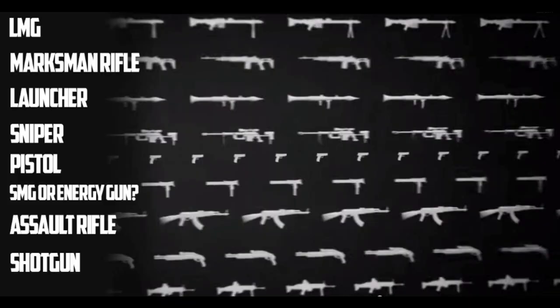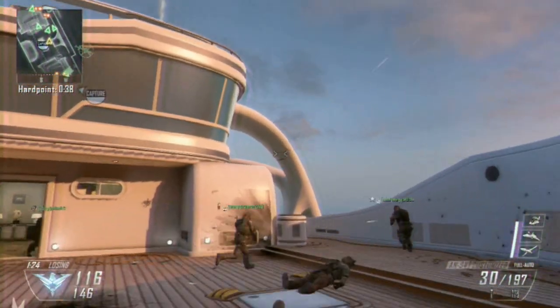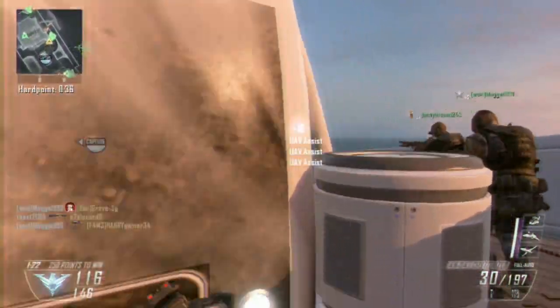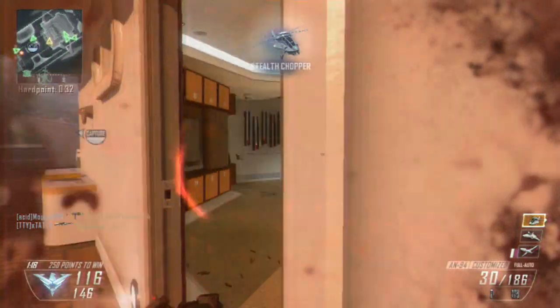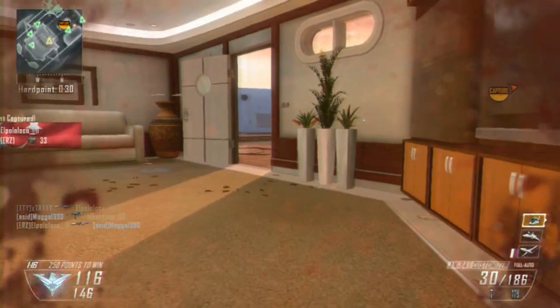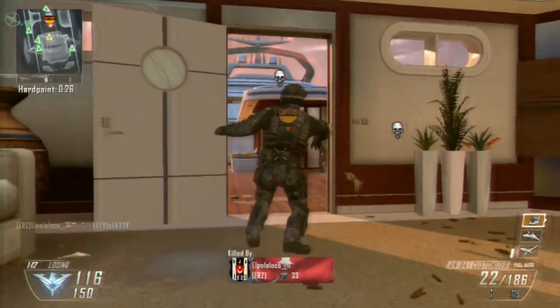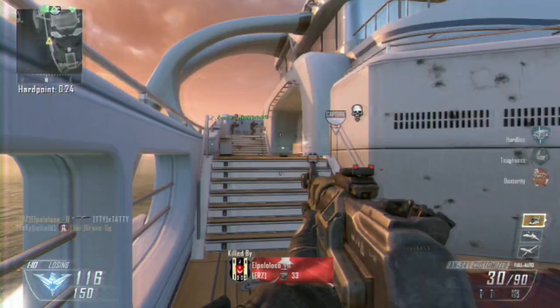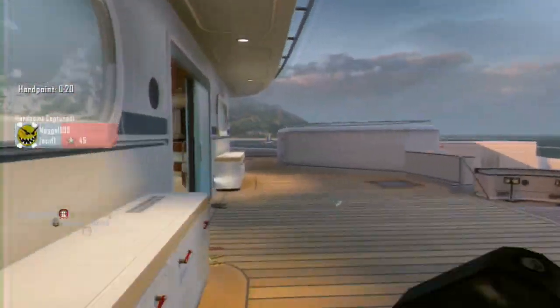The next one is of course the assault rifle — it looks very similar to the AK-47, if not the AK-47 itself — and the shotgun looks like the SPAS or something like that, pretty undebatable. So as I've said, this is not rock solid certain that these are going to be the weapon types in the multiplayer for the next Call of Duty, but it is very likely we're going to see these weapons based on previous games and the fact that we saw this graphic in the first Call of Duty Advanced Warfare trailer.